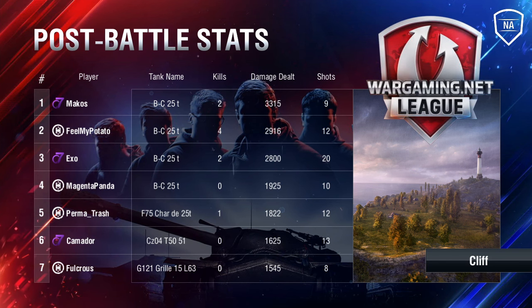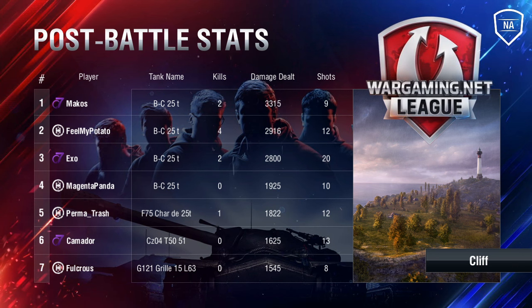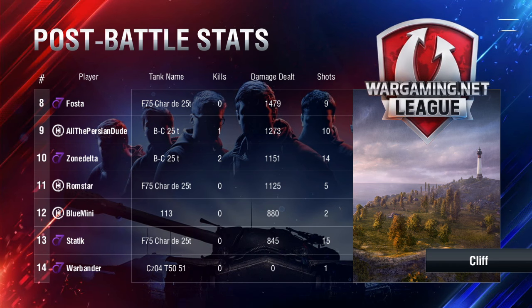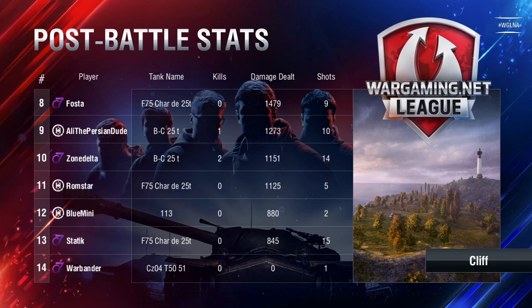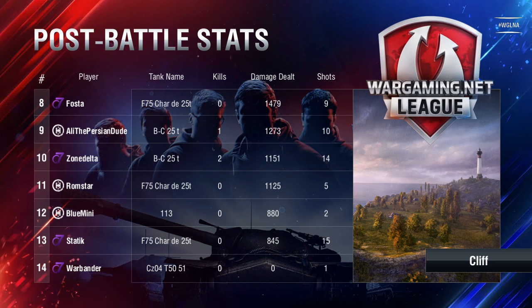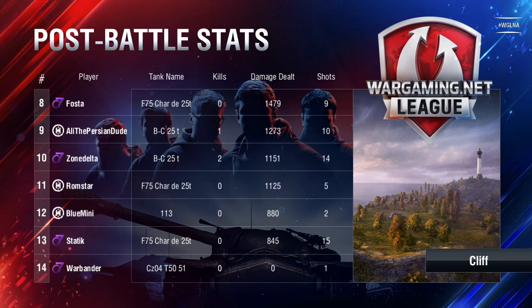Makos and Exo, the last two tanks alive for 07, definitely doing a healthy bit of damage. But it drops off from there with Commodore, Fosta, Zone Delta, Static, and Warbander — just not able to get much off. Even High, not doing too much damage themselves despite winning. Fulcris actually fired eight shots but only found two direct hits and two pens — definitely a slow game, not a lot of easy shots for him back there.